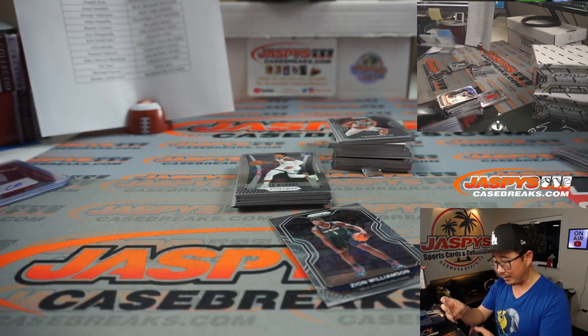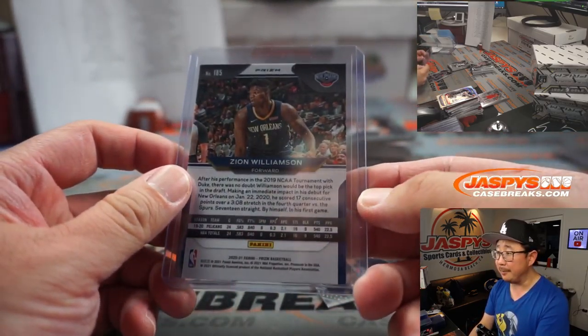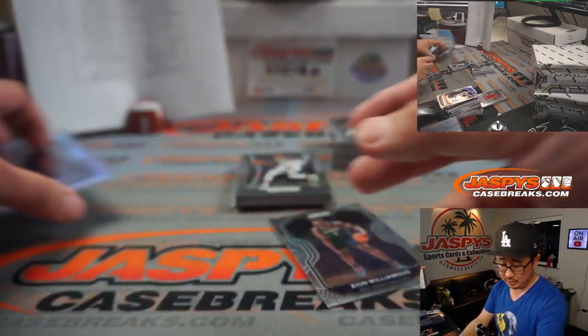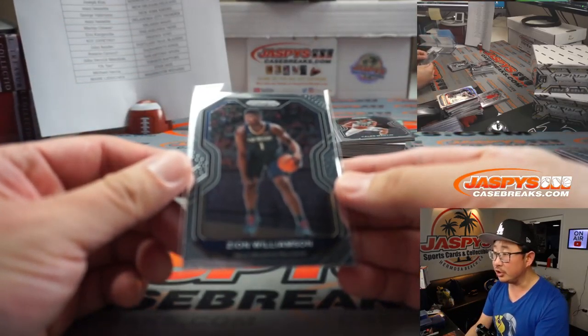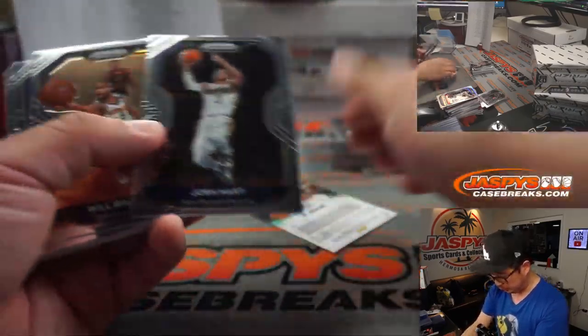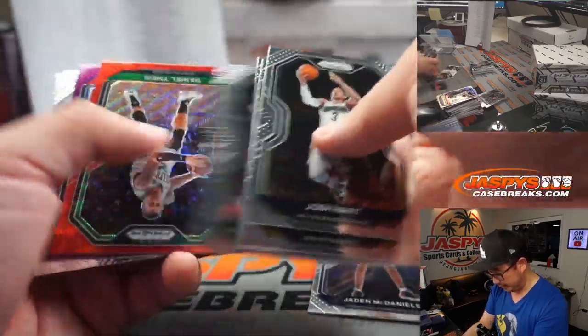This trend kind of started last year with Luka Doncic and Trey Young — especially Luka Doncic's second-year cards selling well on the secondary market. I would imagine Zion and Ja Morant are following a similar trend this year. There's Ja Morant right there. There's a Tyrese Halliburton, Jaden McDaniels.